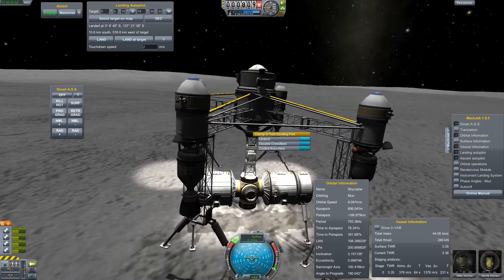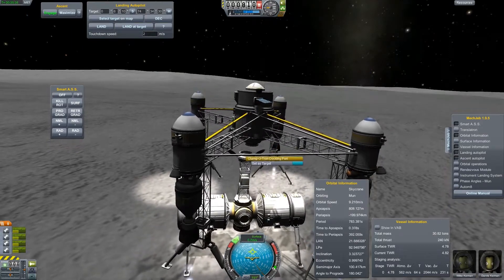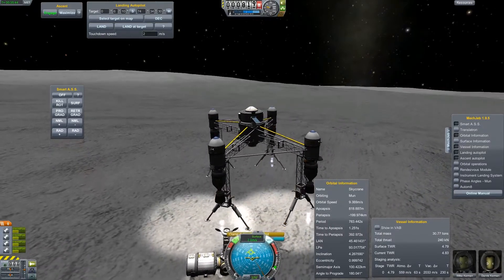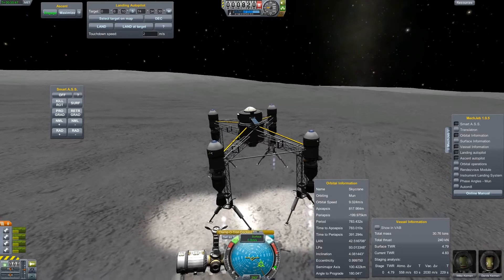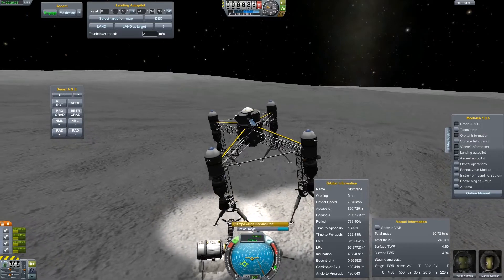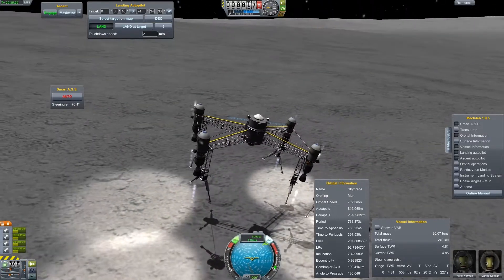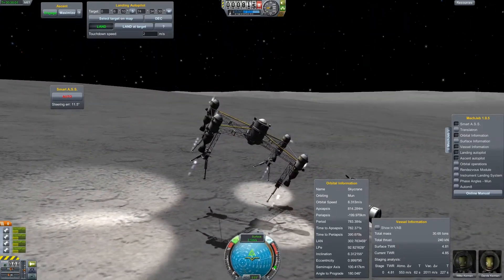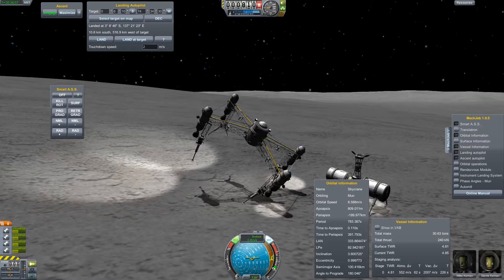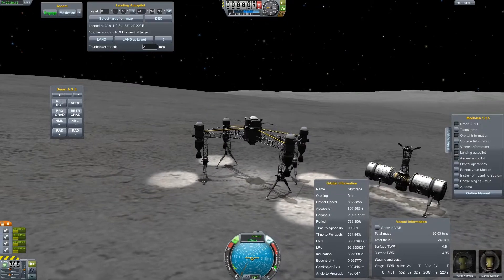Now it's time to undock here and try to land the sky crane next to it. That's not really a perfect landing, but if it works... yeah, it works. We're pretty close to the base.